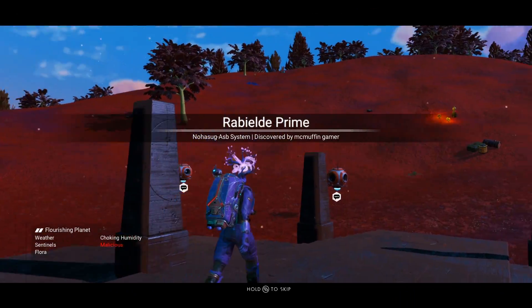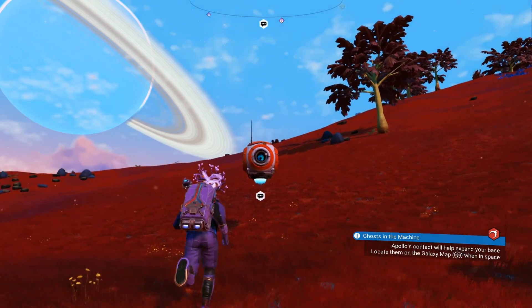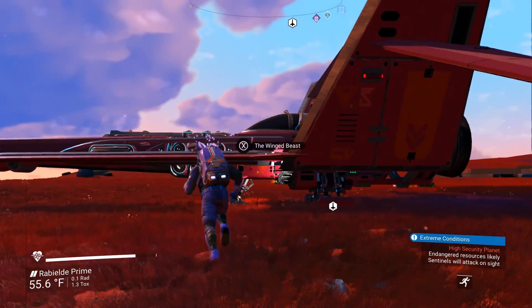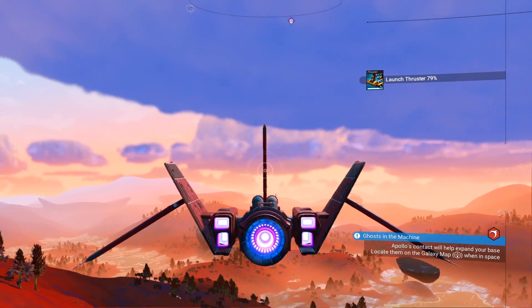We've landed on the other side and this is a really cool looking planet — look at this red. We already have some comp stations over here. First discovered 620, so that would have been June 20th. For this one, you're not really going to have a crash location per se; you're going to need to find it.